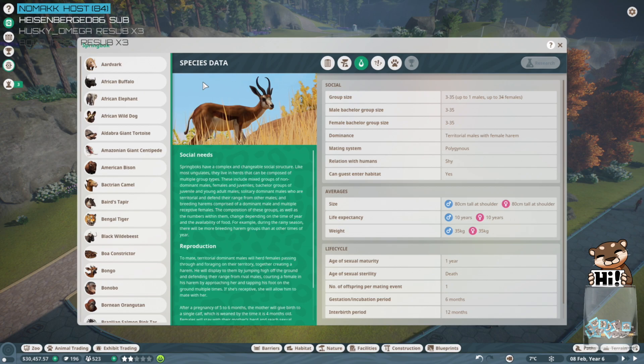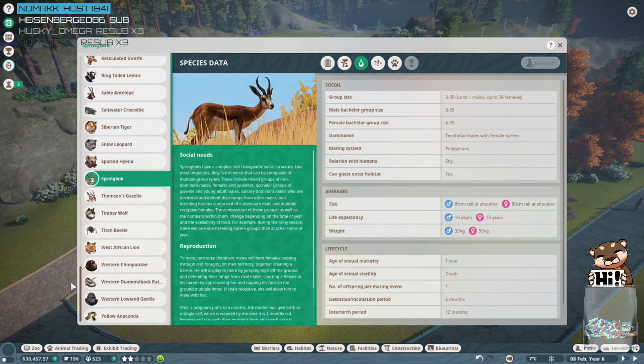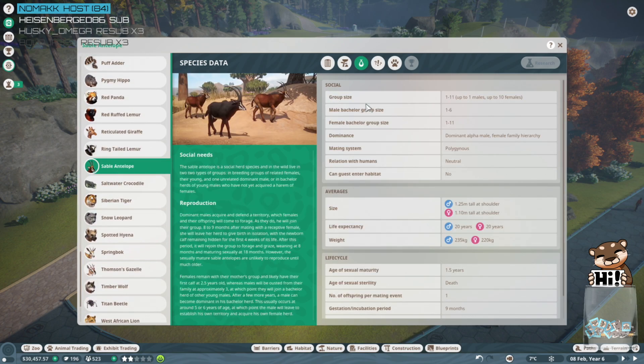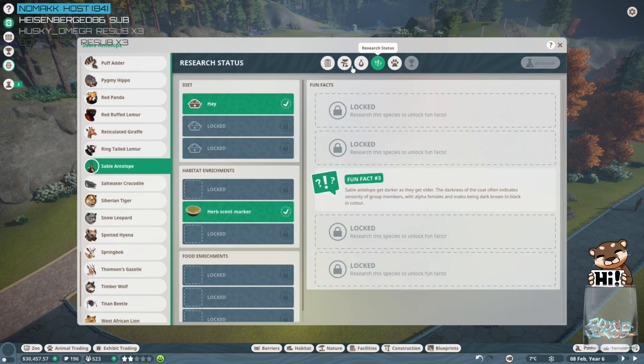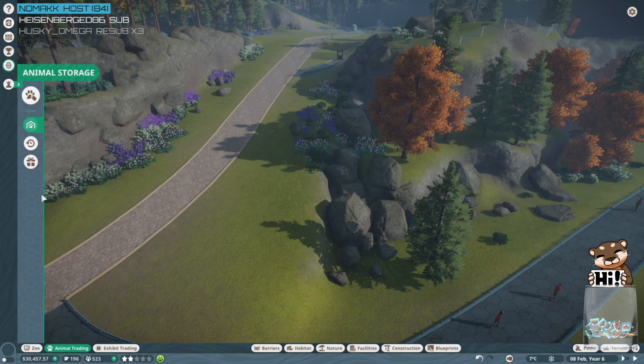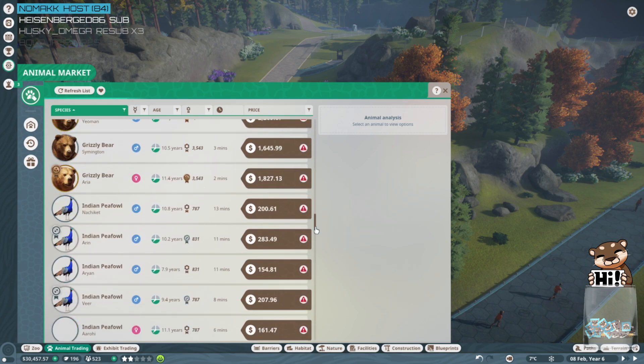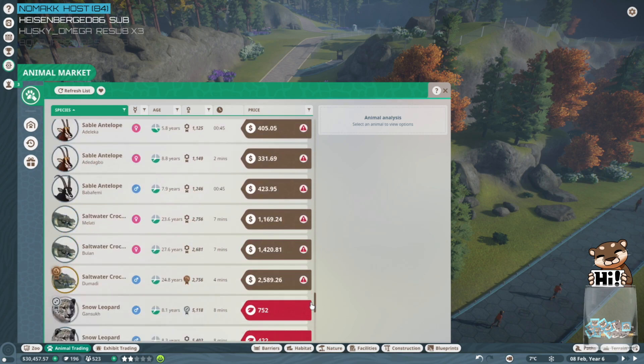There's also a memory issue — you had left RimWorld remote on the whole night and day, running like actually progressing through the story, or just paused? Paused. Hmm, crazy. 450 — okay, we'll get sable antelopes. We'll get a male and female pair because I think we can, since there are no springbok available right now unfortunately. There we go, sable antelopes.